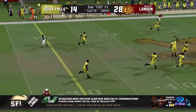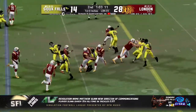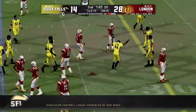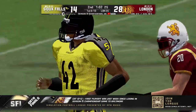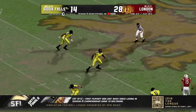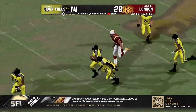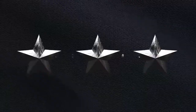Pickler on a deep seven-step drop will unload the cannon down the middle — oh, what a grab! A.J. Levy reaches up with one hand and picks off Johnny Pickler! Sioux Falls has new life! A.J. Levy could have just picked off the football — he didn't have to go ahead and do a Jordan impression. Are you kidding me, A.J. Levy? What an interception! And I can't even blame Johnny Pickler for that.